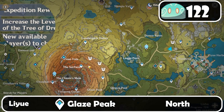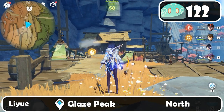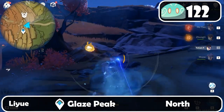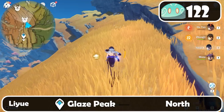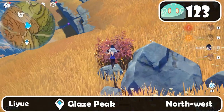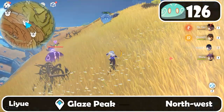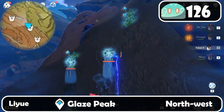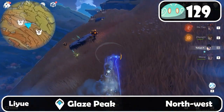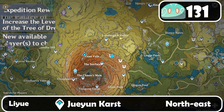Now let's go to the Chasm, right teleport point. Let's go north and take the path on the right. Here is one. Keep on moving down — here are three of them. Keep on moving down — one more, actually three more over here. Keep on moving down, and two more here in front of us.